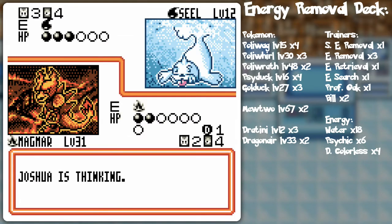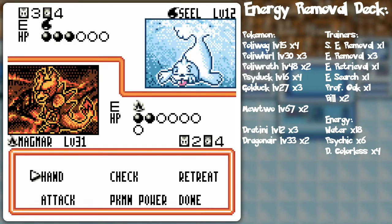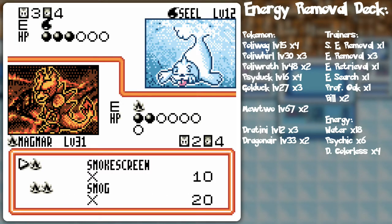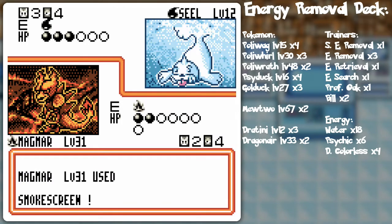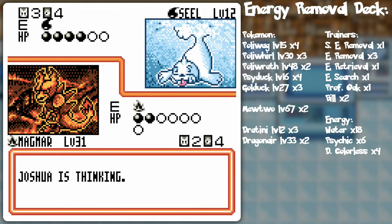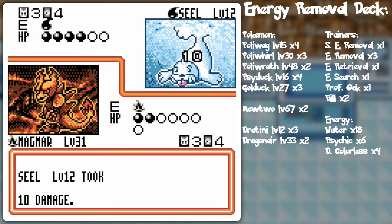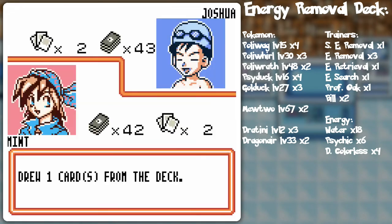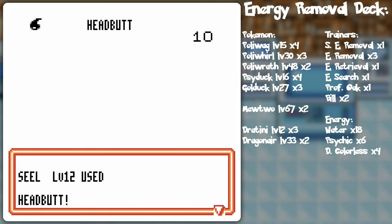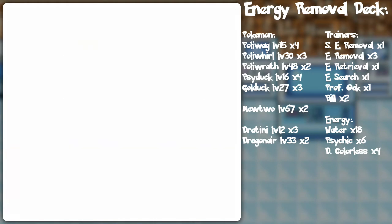He's got a Potion first, and Crabby could be an issue depending on how things go. I have more energy and I might be tempted to evolve, but I think Growl will end up being more useful right now. Smokescreen and call it a turn — hopefully the coin flips will continue to work in my favor because I've got double damage weakness here. We got some decent luck this game, although we don't have the energy cards, so Smokescreen again.